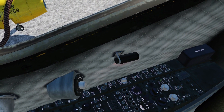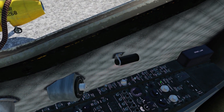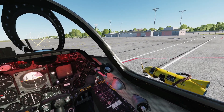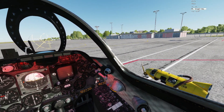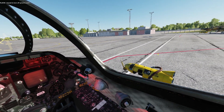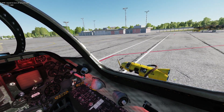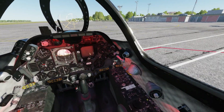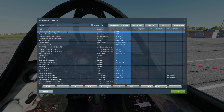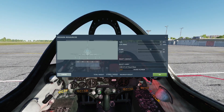Next, interior lights — set them as you wish. I'm going to turn my instruments on, turn my consoles on, and put a flood light on. Next, ground power is going to go off: communications menu, ground crew, ground electric power off. That makes the ignition system disappear.